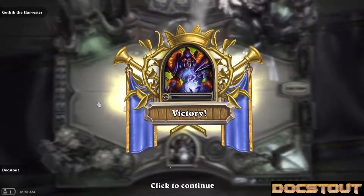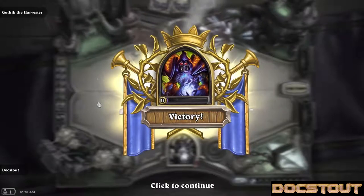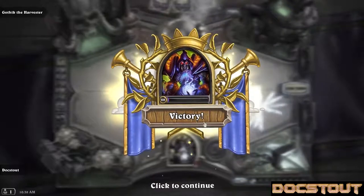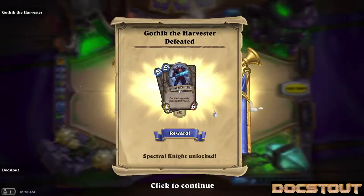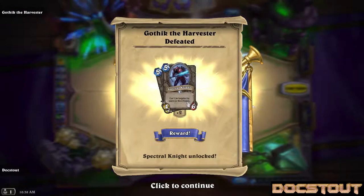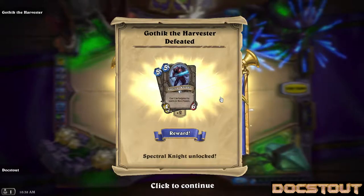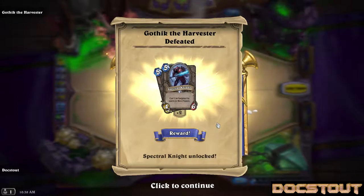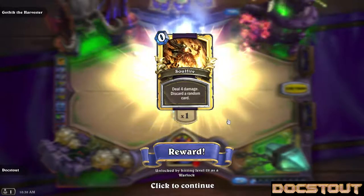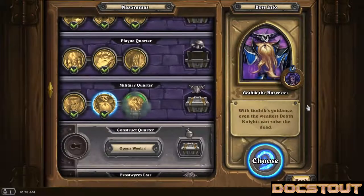Despite misunderstanding one of the abilities on one of his cards and having a suboptimal hand and getting like five-to-six for one, Gothic presented a little challenge for the Murloc horde. Let's see what we got for defeating him — Spectral Knight, a 4/6 for 5 who cannot be targeted by spells or hero powers. Not a very good fit for a Murloc deck, but something I might use in constructed. That's going to take care of the second boss of the military quarter. I got my 28 Warlock gold Soul Fire, and we unlock the final boss.